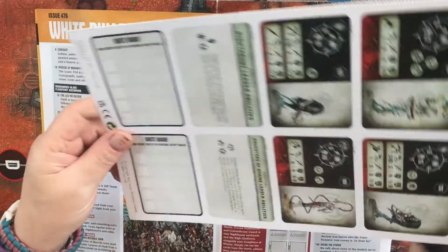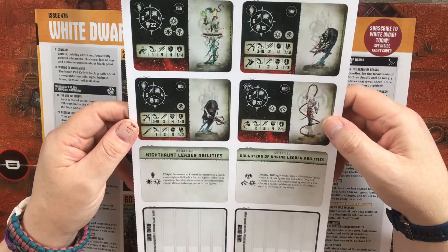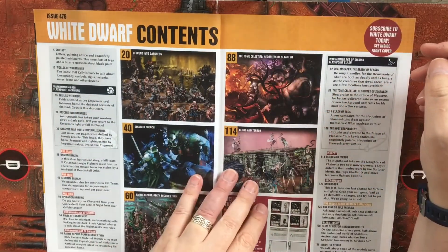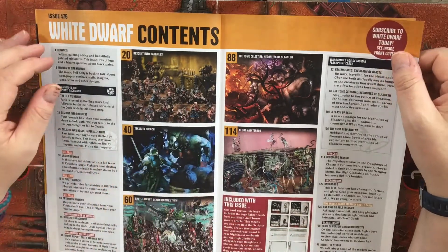Great idea. I've seen people use small notebooks and things like that, or printing out a photograph of a miniature and then just making notes on what their colour scheme is going to be.